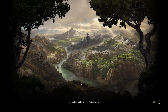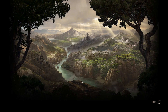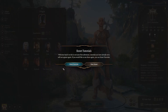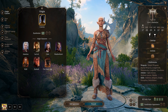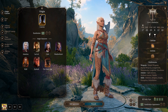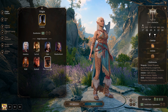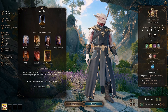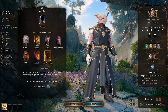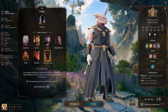From there, you can click the Launch button, which takes you into the character creation screen and all the different cinematics. One important note: if you're playing with random people or a friend who might be a troll, you as the host should probably take the Dark Urge background so that nobody else can.